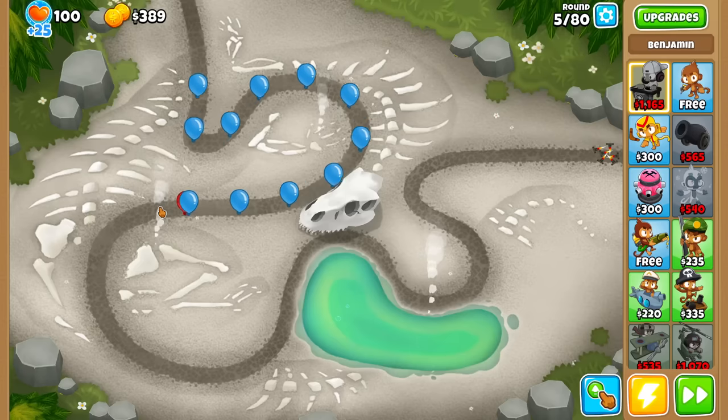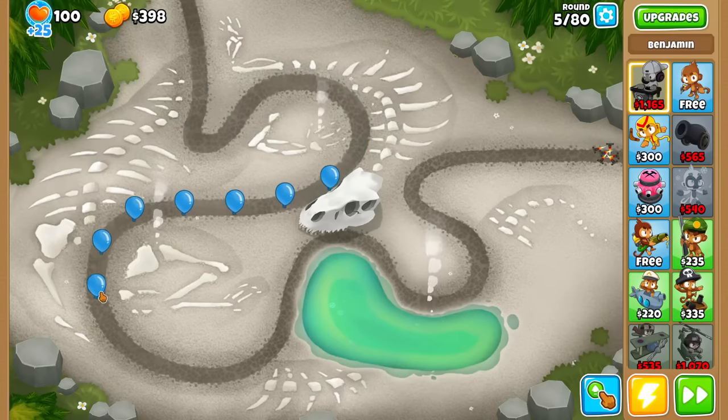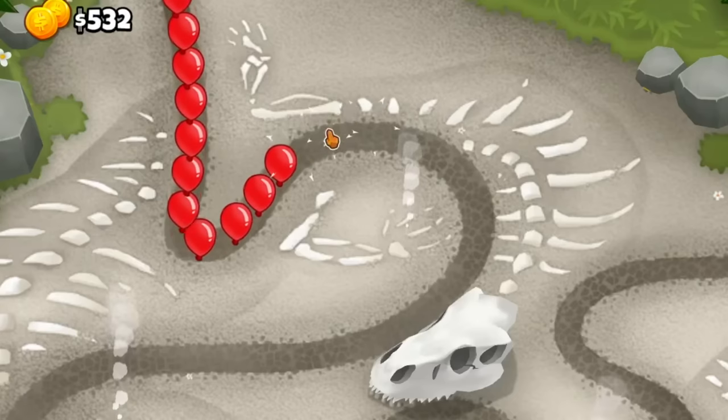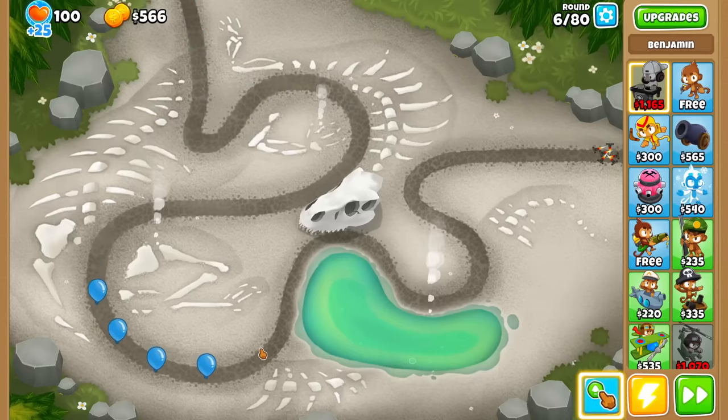I don't know if this is intended behavior, but sometimes when I'm clicking there's a delay between it hitting the bloons on the outskirts of the click radius. I suppose that's maybe the quote-unquote splash effect. So apparently my mouse also ricochets. That's very nice.